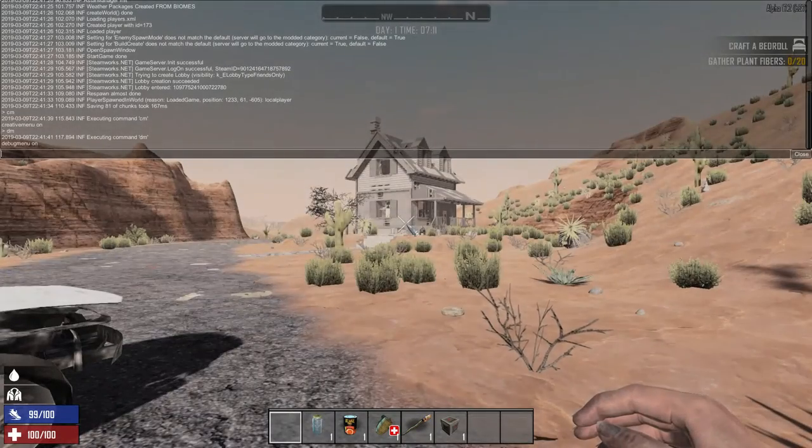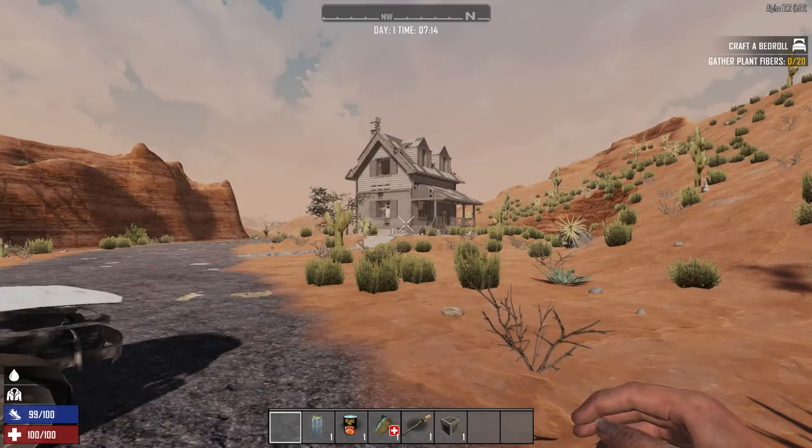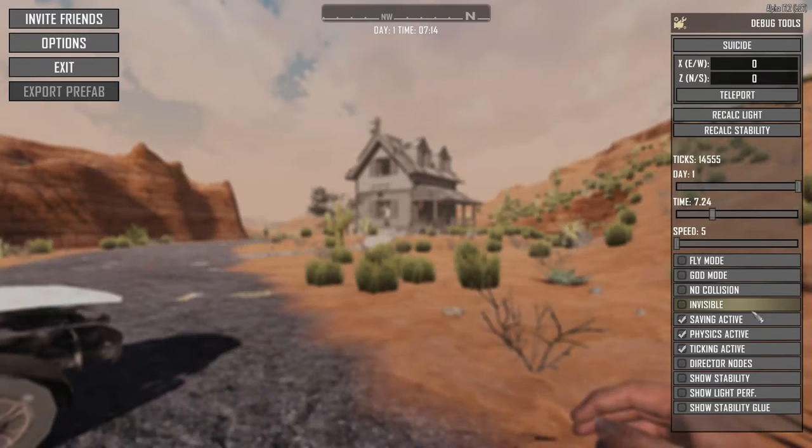We need to turn the debug menu on. Press F1 and type DM and Enter, and CM and Enter, to make sure those two things are on. Then press Escape, and we're going to click on God mode over here.